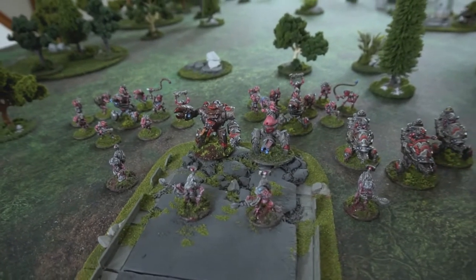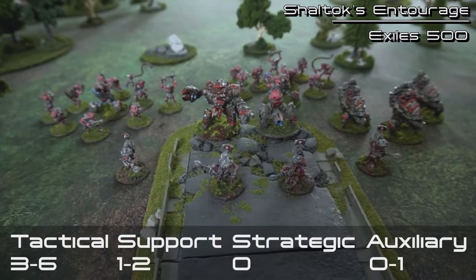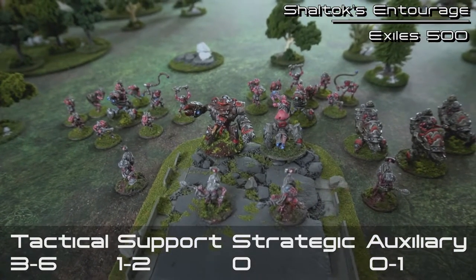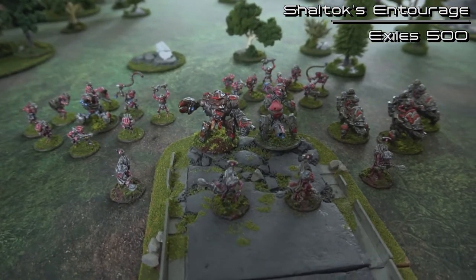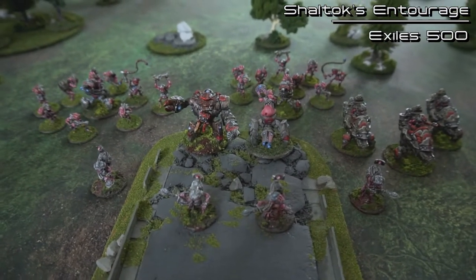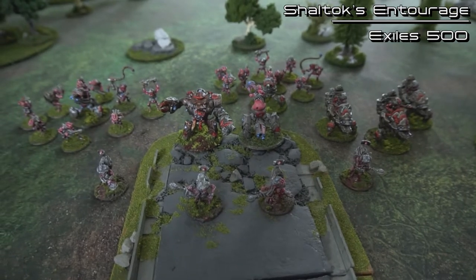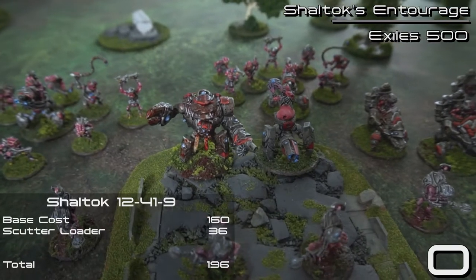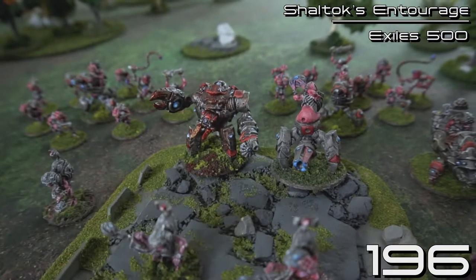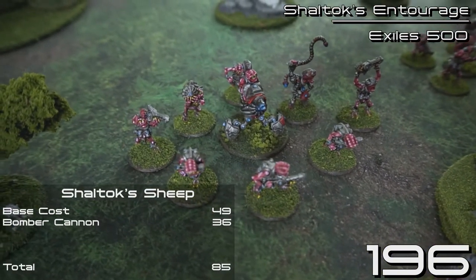This is my 500-point Gar Exiles force featuring Shell Talk himself. I have named this force 'Shell Talk's Entourage.' In any 500-point scouting force you must have three tactical choices — you may have up to six. You must have one support choice, you may have up to two, zero strategic choices, and up to one auxiliary choice. Gar Exiles have a couple of extra caveats: at least one unit of armored exiles of any type must be taken, and for each non-command tactical armor unit taken, an unarmored tactical unit must be taken. I've taken Shell Talk himself — he has 160 points base but I've spent 36 points to give him a Loader Scudder. He counts as my armored unit and also unlocks Shell Talk Sheep.